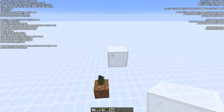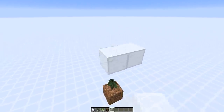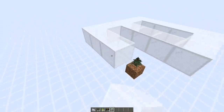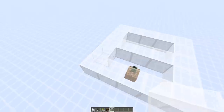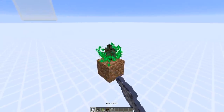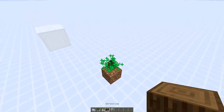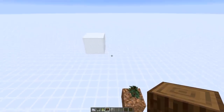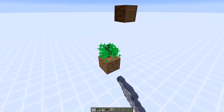I'll start by showing how spruce tree growth used to work in Minecraft 1.14.4. If you had any block in the five by five area around the sapling — starting from the third layer — then the sapling couldn't grow. I'm going to remove everything except this corner block here, and we can see the sapling will never grow. The growing condition doesn't only consider tree-related blocks.